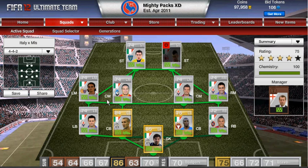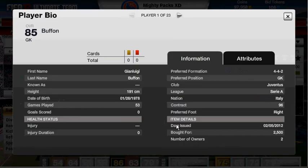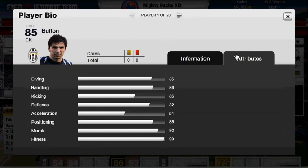Getting into this, we've got Buffon in gold. He's a really solid keeper. I'm not sure how much I bought him for — 2,500 coins. His stats are pretty solid: 85, 85, 86, 65, 82, 54 and 86 — mostly in the high 80s. Really solid keeper.